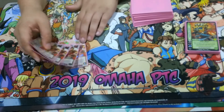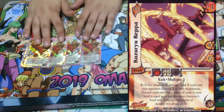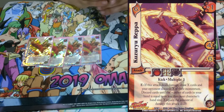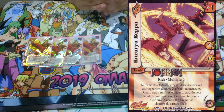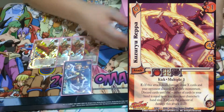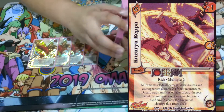On to the coolest card in the deck and why I really enjoyed it: four Curzure, the new cannon attack. It's a kick multiple one, four mid for six. It's a six difficulty, but if this attack deals damage you draw X cards and your opponent discards X of their momentum. Discard cards until the number in your hand equals or is less than your character's hand size — X equals the amount of damage this attack dealt. Without any damage pump it deals damage and you draw six cards. This card gives plus five damage, and another gives plus six damage — you can get a total of 17 damage on this stack.